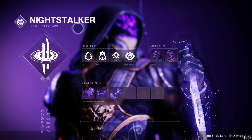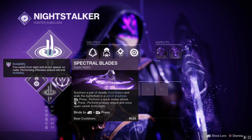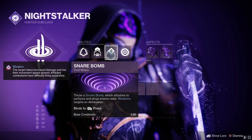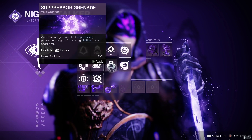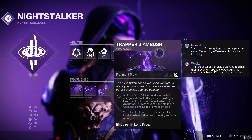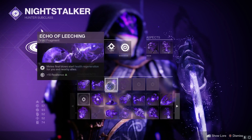The build we are running is Nightstalker, using Spectral Blades — probably one of the best supers, and you can go invisible rather than using the Tether. The Tether can be handy but I do prefer Spectral Blades because you can get a few more kills with it. We have Gambler's Dodge and Triple Jump, though jump is totally your preference. For grenades we're using Snare Bomb and Vortex Grenade, though you can try Void Spikes too. We're using Vanishing Step so that when we dodge we go invisible, and Trapper's Ambush to make ourselves and nearby allies invisible with the smoke bomb.